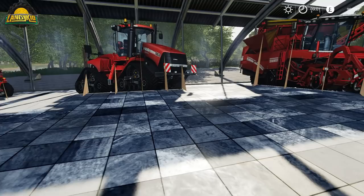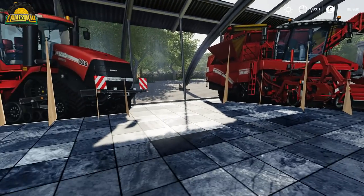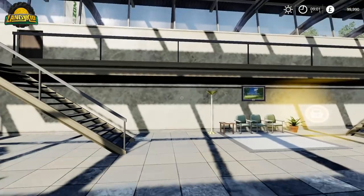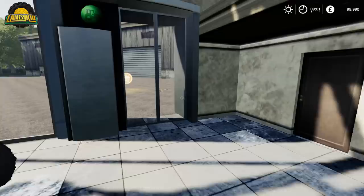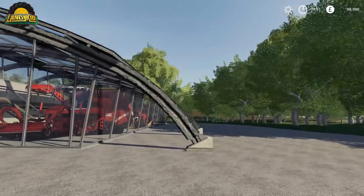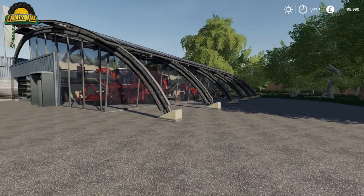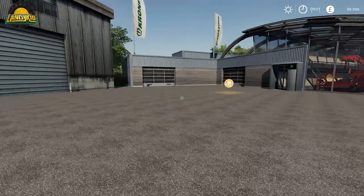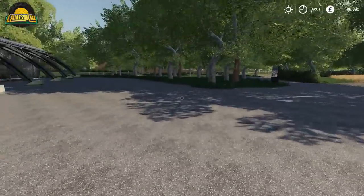When you first load in, part of the yard is already built and there is a story behind it which I may put in the description. You start with this building which most of you will remember from FS13. I think this map is a convert - I've never been on it before, so I'm not going to lie, I'm disappointed to see old assets still being used like this - there are some incredibly old buildings.